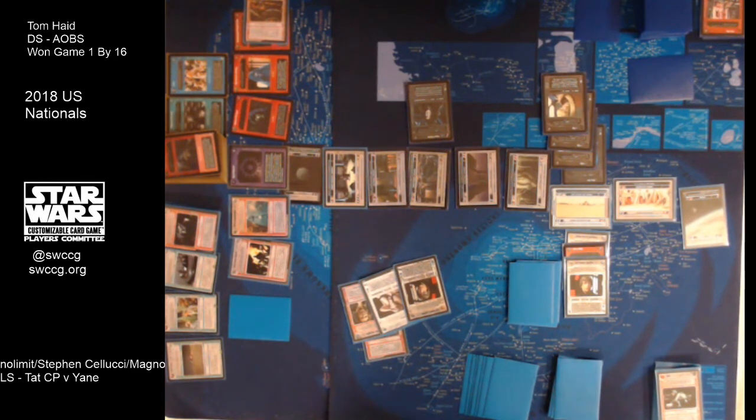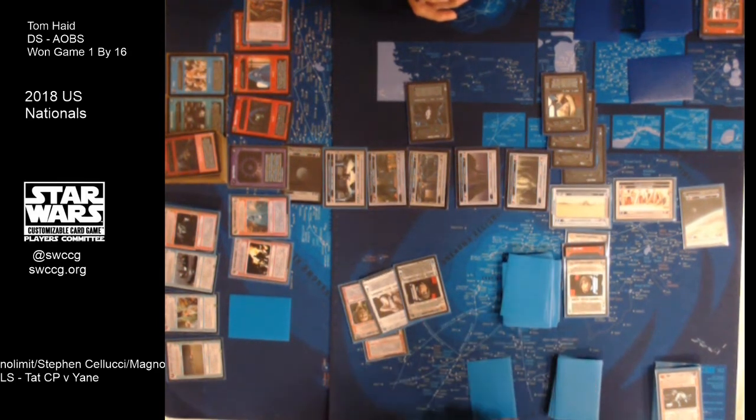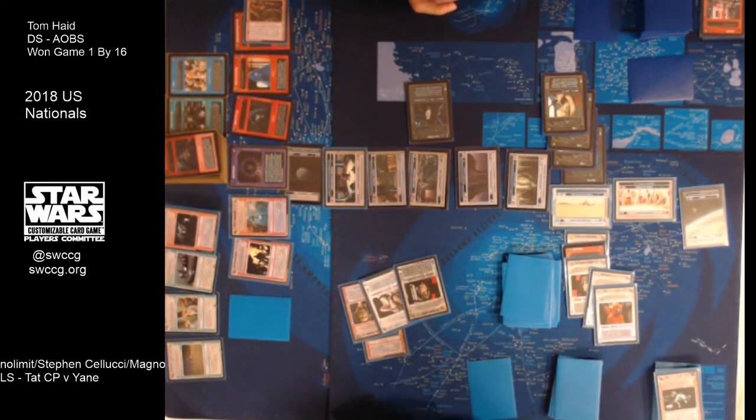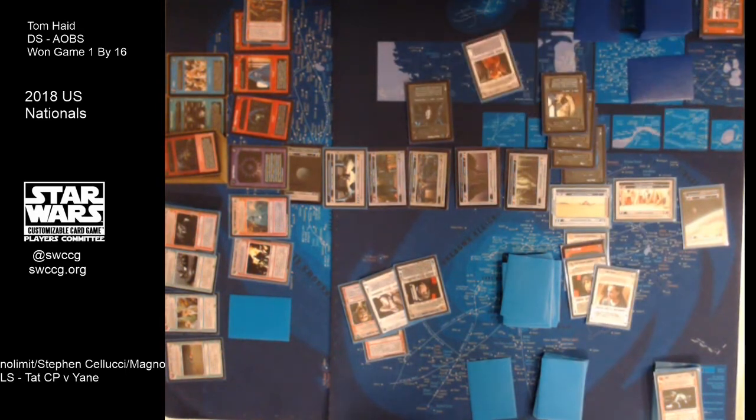Out comes EVAC Control, and it immediately stacks Jedi Luke, Hear Me Baby, and Rey. Luke can't battle because of the Xizor's Bounty. Steven's probably just kicking himself because there's no reason to risk just to get 3PO out when Tom had such a crazy start — four characters on table at the end of his turn, all for free. There's another Yane — three Yanes! He's still going to set up and try and make it a game.